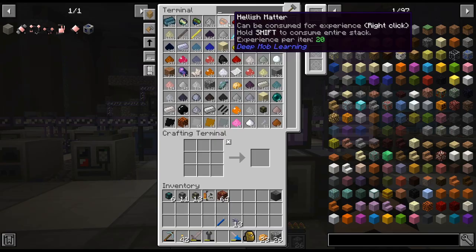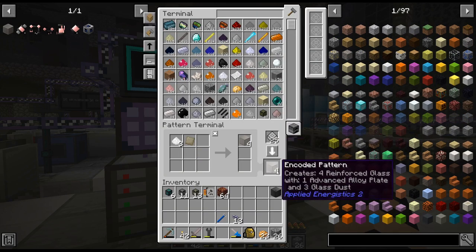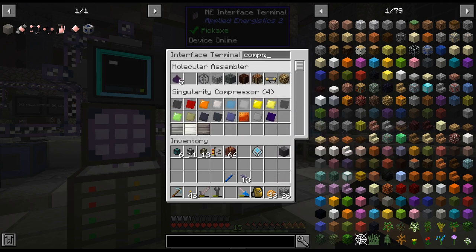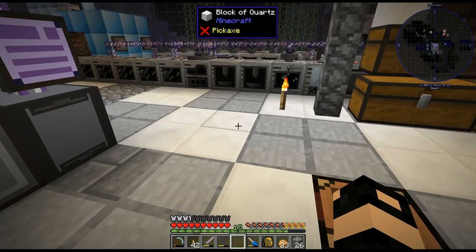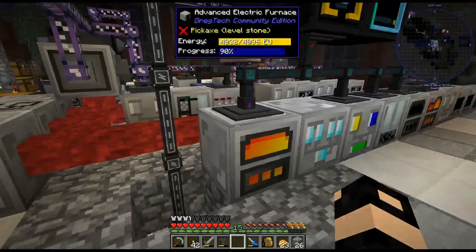We got some more interfaces. That in a compressor — oh my goodness. But I need that in a compressor. Alloy — compressor, and that will be that. Now that is 24 of that. Glass. I should throw a storage bus on this — I just keep forgetting to do it. I don't really have an easy way to get into it.